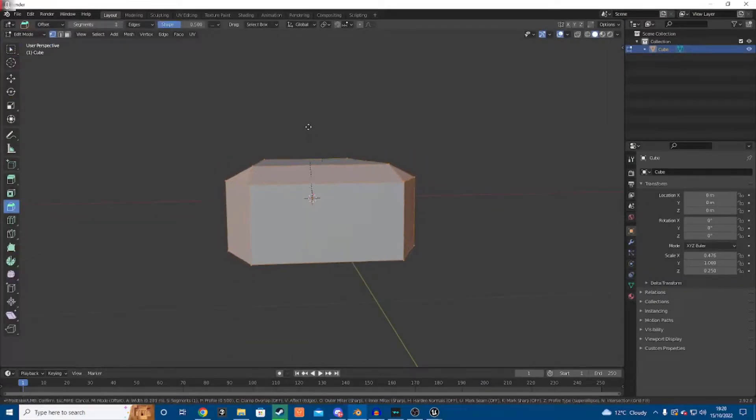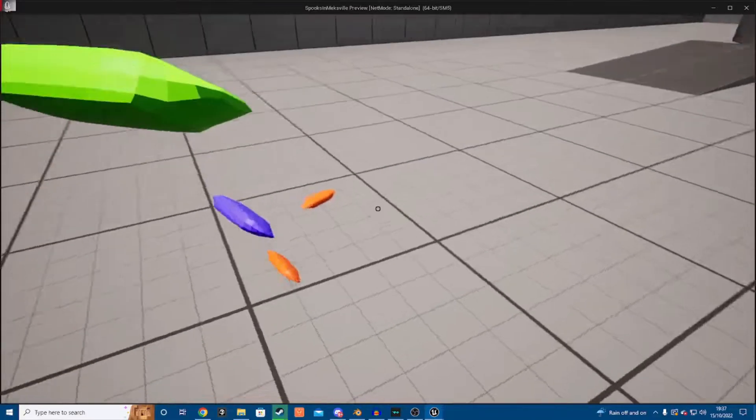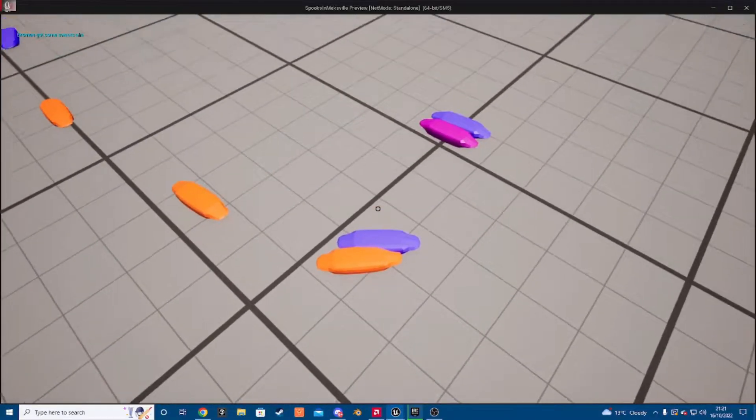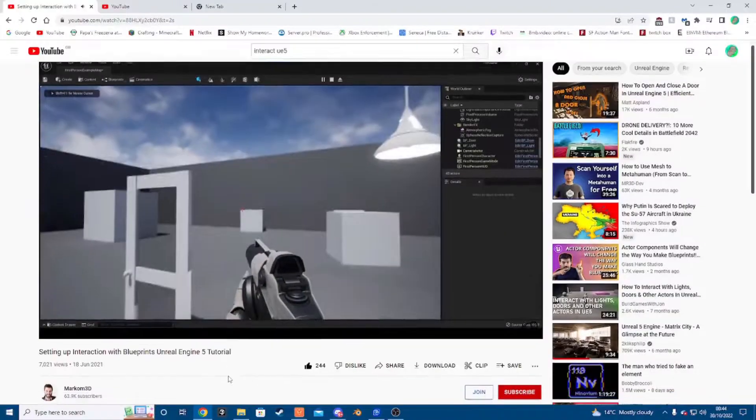I made an immensely simple sweet in Blender, slapped it in a blueprint, and made them go different colors. When you left click on it, you can pick it up. Obviously it wasn't as simple as that — I did follow a tutorial.